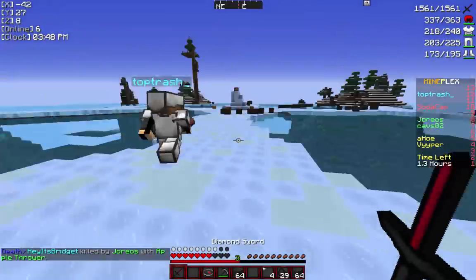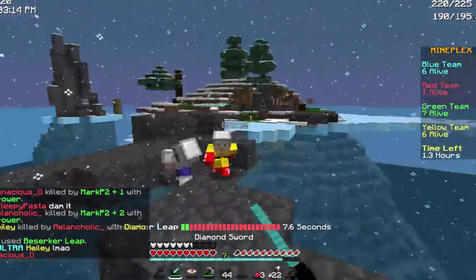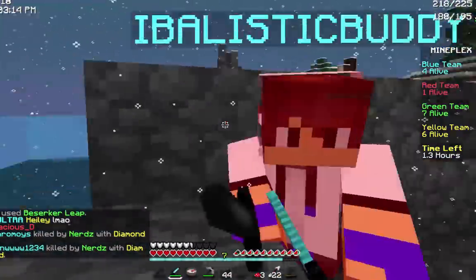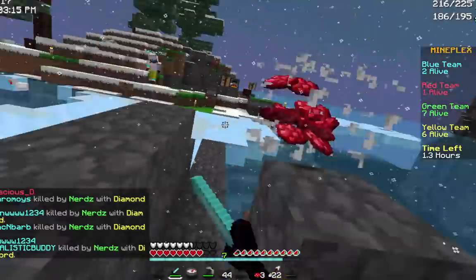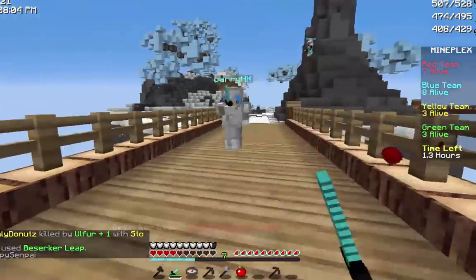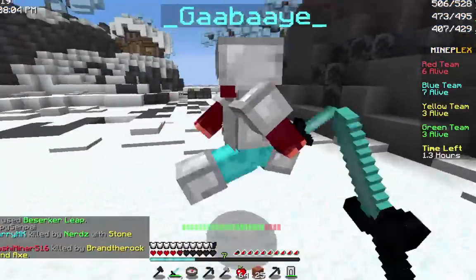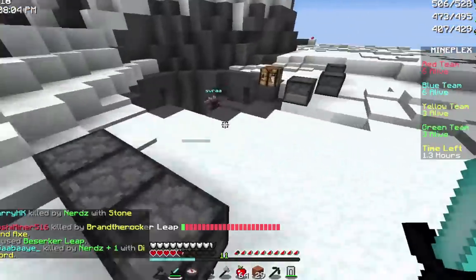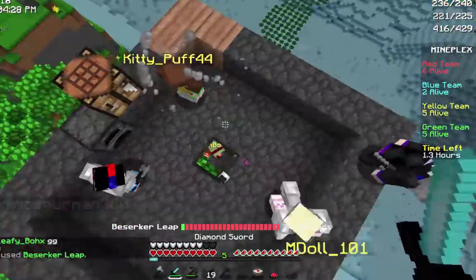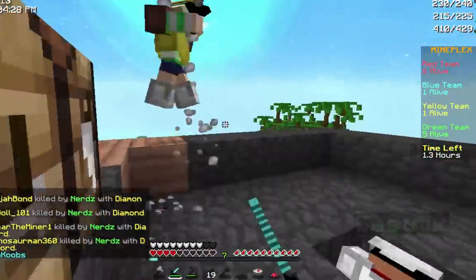Rampage is definitely a really hard achievement — probably the hardest in my opinion — because you can't get KSD'd a lot. Typically you want to go for sky bases. Kits like berserker, destructor, and archer are really good for trying to get rampage. Maps like volcanic are where players make sky bases a lot, whereas maps like seasons, river, Ravershire, and citadel are very hard because lots of players typically have gear. It's probably best to avoid Ravershire, shire, and seasons.